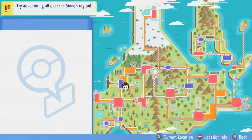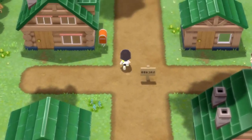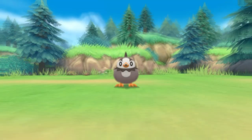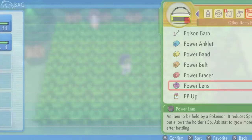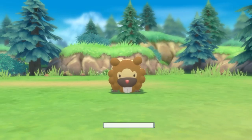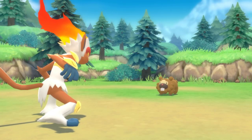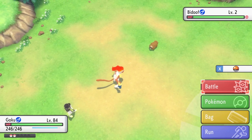For Speed EVs, head back to Route 201 from Sandgem Town or Twinleaf Town and encounter Starly in the grassy patches — 1 Speed EV every time you defeat one. It's also worth noting that some of the Pokemon listed can be encountered using the Pokemon Radar. The Radar guarantees that whatever Pokemon you first encounter will continue to appear as long as the chain continues. For example, starting a Bidoof chain makes HP EV training much quicker by guaranteeing every future encounter is a Bidoof.